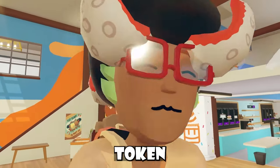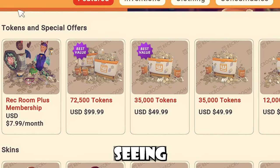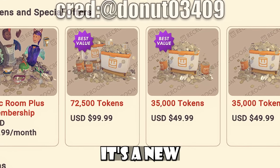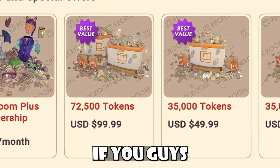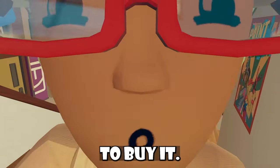We have a new token price you can buy tokens at. Players are realizing that inside their store UI, they're seeing a 72,500 token bundle that goes for about $100 USD. It's a new token bundle and it seems to be a split test, as I actually don't have this feature. Be sure to check in-game if you have this token bundle — and use my code if you're going to buy it.